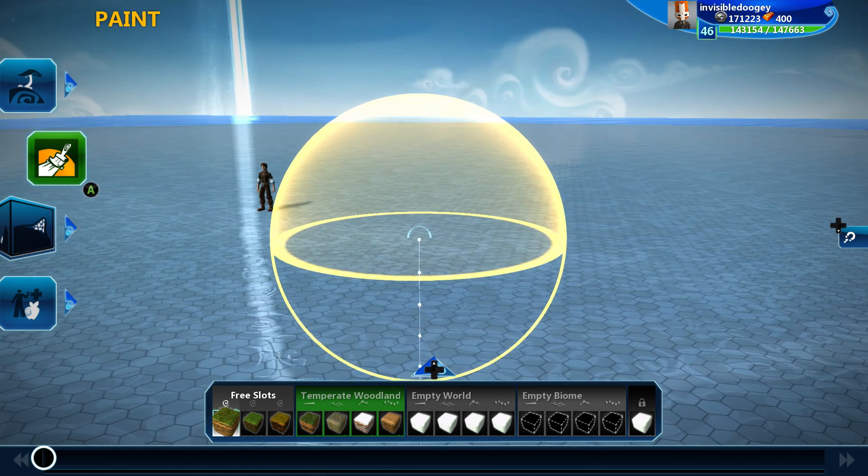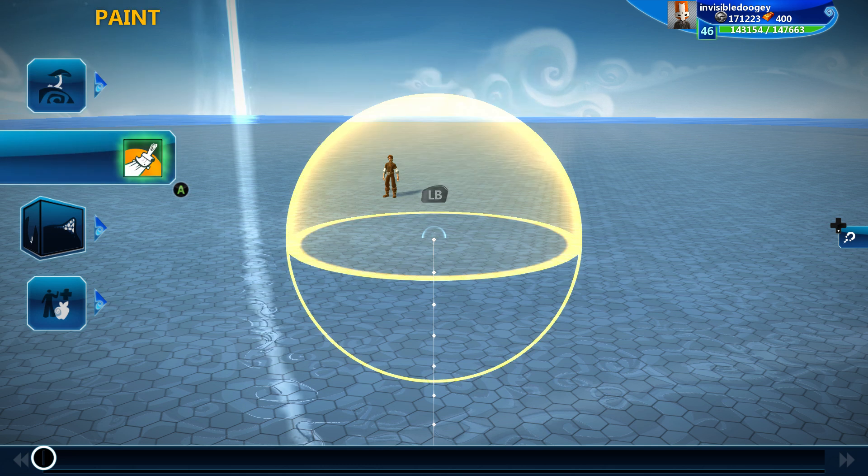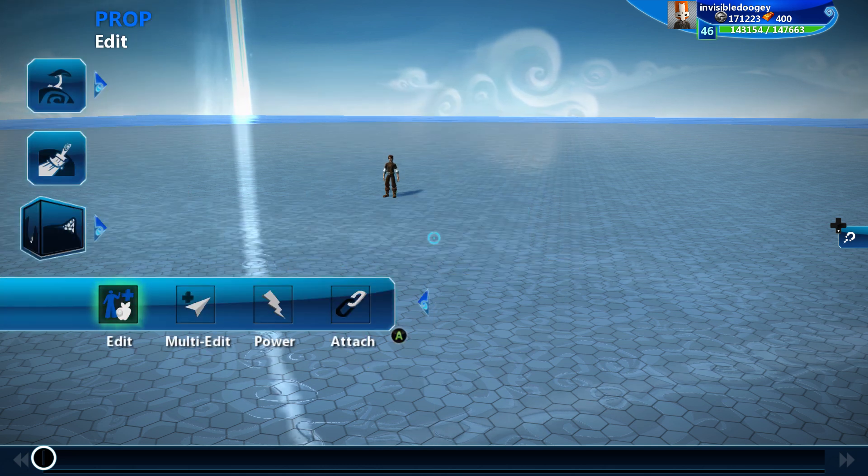This is Invisible Doogie and let's see how fast I can teach you Project Spark. Let's start with the four tiles we have on our left hand side. We got a biome brush, we got a paint brush, we have a sculpt brush, and then we have a prop brush.